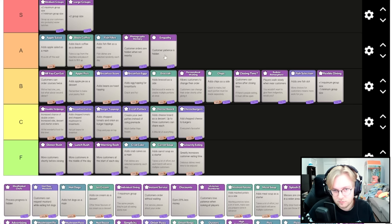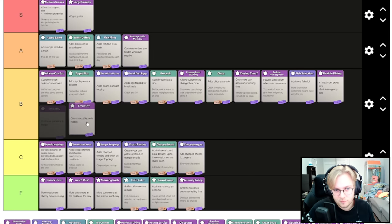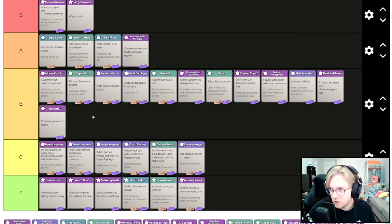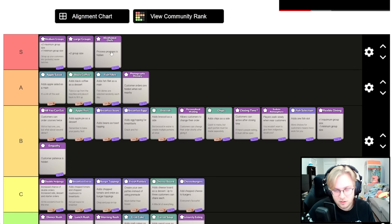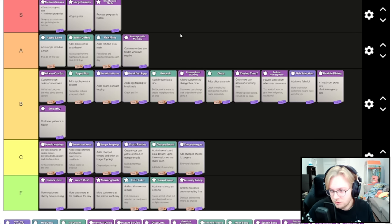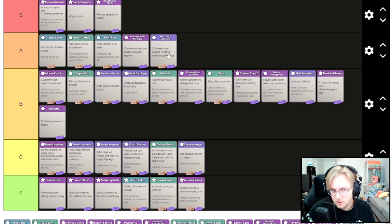Customer patience is hidden — not too bad since it does start shaking so you can still see the indicator. I'll move it down though. Normally you lose from people waiting outside, so you don't usually lose off customer patience anyway. Process progress is hidden — you take that all the time, it's so good because it doesn't matter at all.